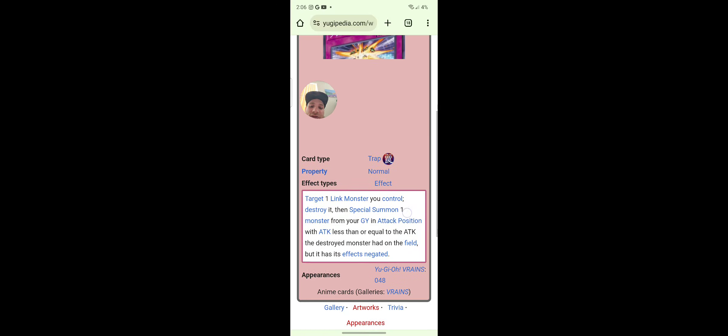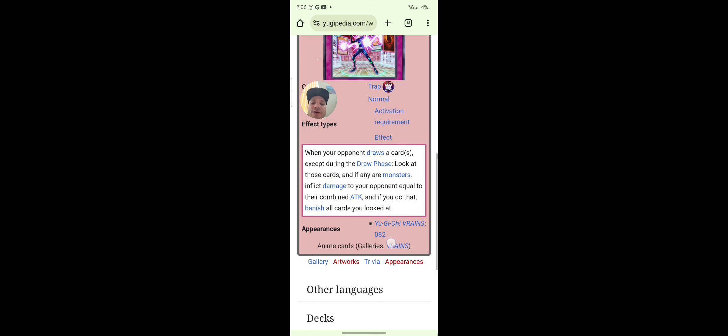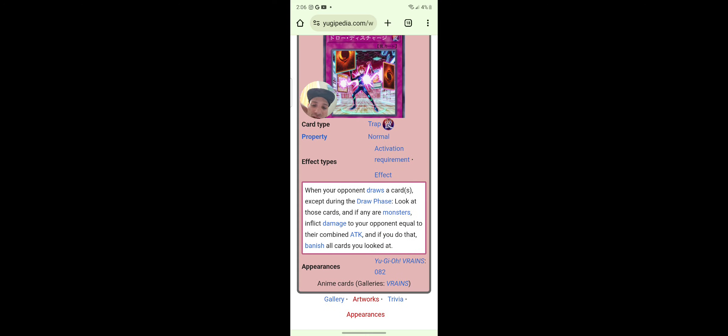Break and Rescue: target one link monster you control, destroy it, then special summon one monster from the target's zone in attack position with attack less than or equal to the destroyed monster's attack, but negate its effects. Care Conversion: when a monster you control is targeted for attack, tribute that monster during the battle phase — draw one card, then if it is a monster, gain life points equal to its attack. Draw Discharge: when your opponent draws cards except during the draw phase, look at those cards — if any are monsters, inflict damage to your opponent equal to their combined attack, and if you do, banish all the cards you looked at. That's not broken.